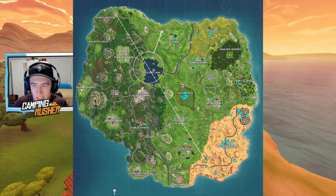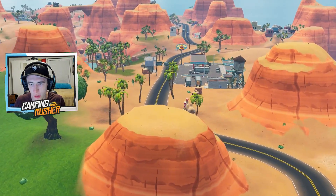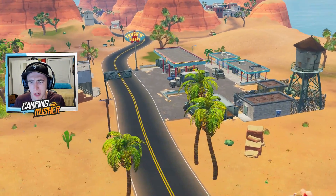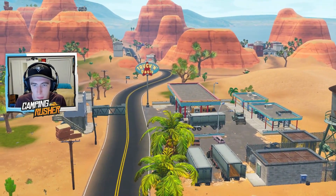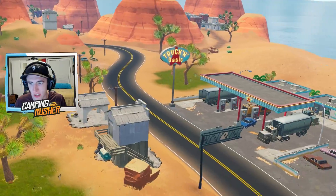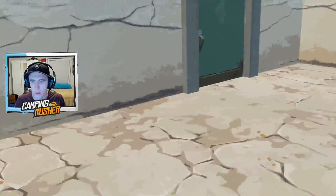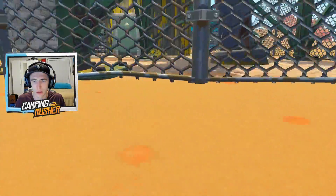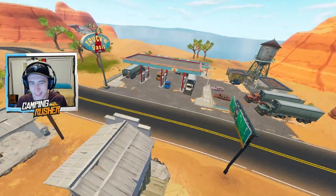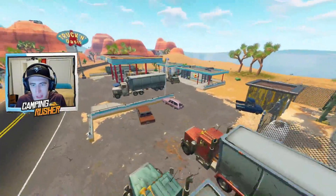Without further ado, let's get right into it. I'm going to be on 4x speed so we'll rip through it fast. We're going to start with the desert biome — why wouldn't we? This is the biggest change on the map. Paradise Palms is the named location, and then there are a bunch of unnamed locations around it. Let me zoom out a little — there we go, that gives us a nice view. So 'Trucking Oasis' is our first spot, an unnamed location in the desert biome. Could be a decent landing spot.